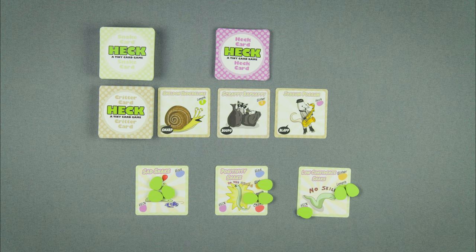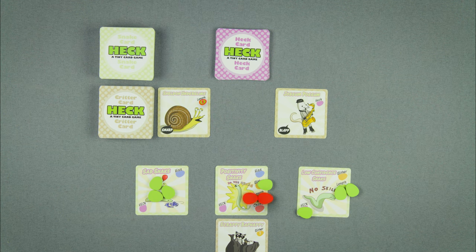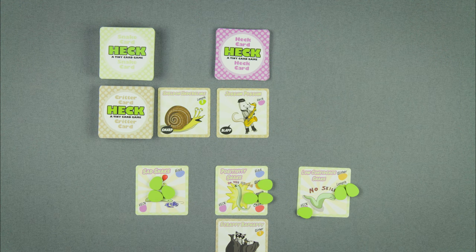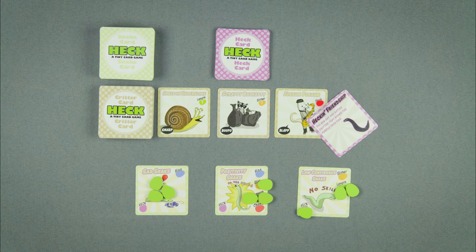Winning Critter Friends. If you place the most eggs on either hiss, slither, length, or chomp, you win the active critter friend with the same attribute on its card. But if you see a little number on that attribute, you oughta done bet at least that many eggs to win its affection. If there's a tie, leave that critter there — this ain't Utah, one at a time folks. Some critters only got a heck on them; these critters can only be won if you draw a heckin' friendship heck card.